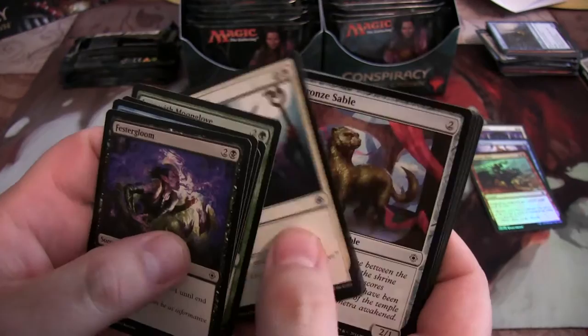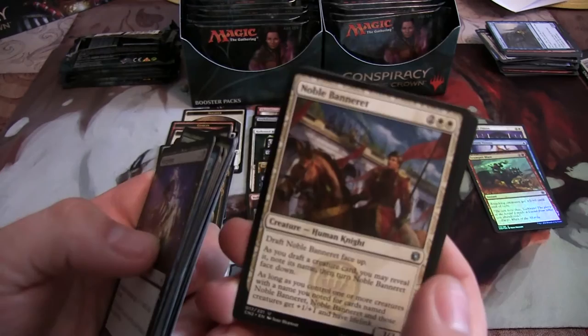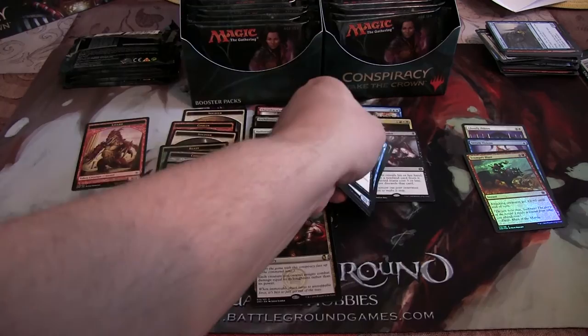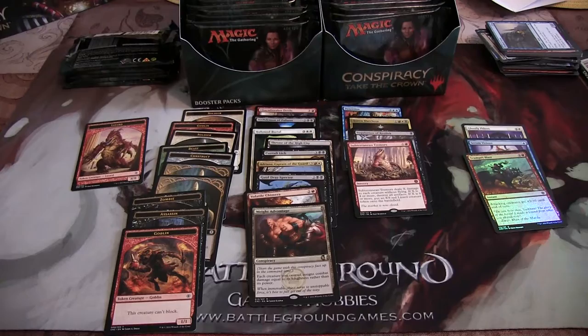Let's see who we've got on this side. Custody Soul Caller, Shimmering Grotto, Noble Bannerette, and an Inquisition of Kozilek — that's a nice pull. And a Conspiracy. In this pack I have a Subterranean Tremors — that card's pretty legit. Yeah, it's definitely pretty cool. And a pretty cool looking Dragon token.